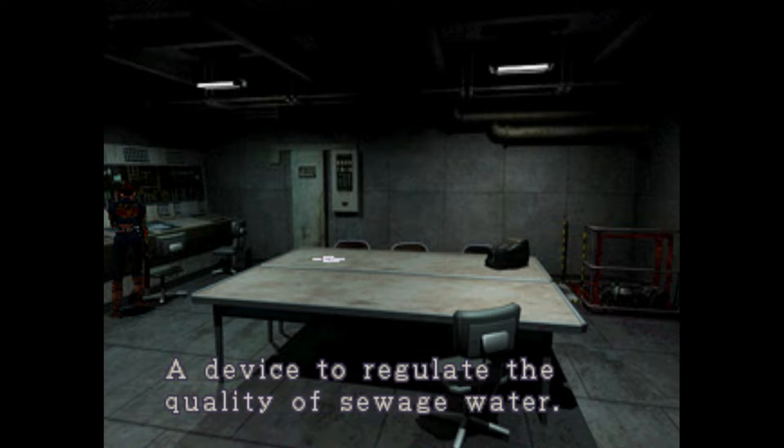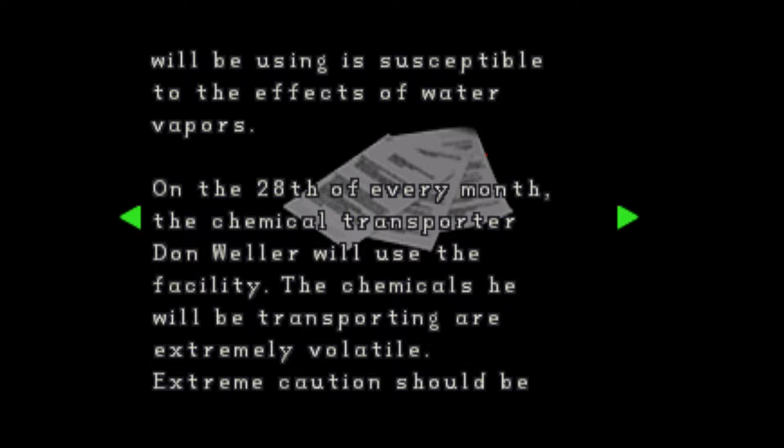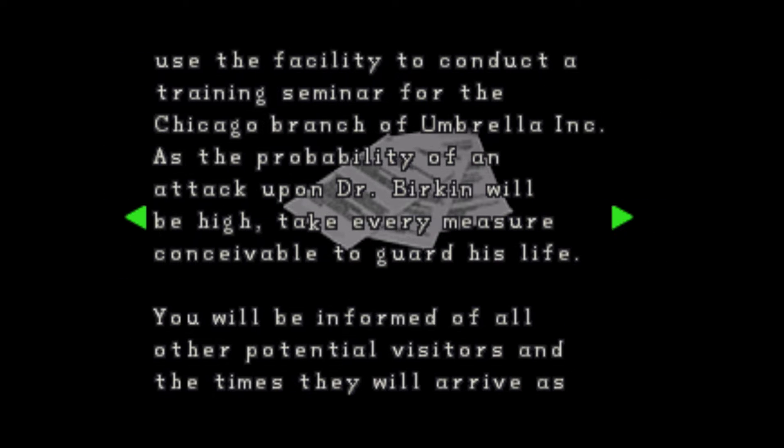A device to regulate the quality of sewage water. Sewage manager facts — on the first and third Wednesday of the month, Angelica Margaret, Chief of Maintenance, will use the facilities. Be sure to reduce moisture levels by activating the fan. On the 28th of every month, chemical transporter Don Weller will use the facility — the chemicals he'll be transporting are extremely volatile. On the 6th and 16th of every month, Police Chief Brian Irons will visit the facility.